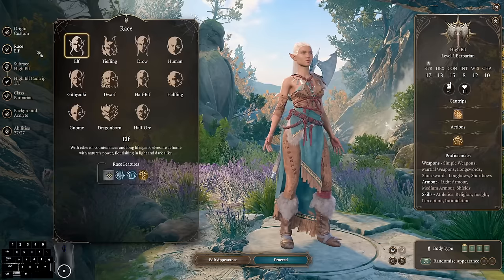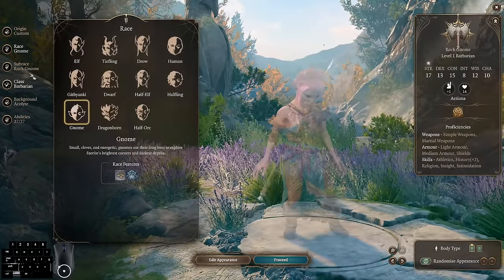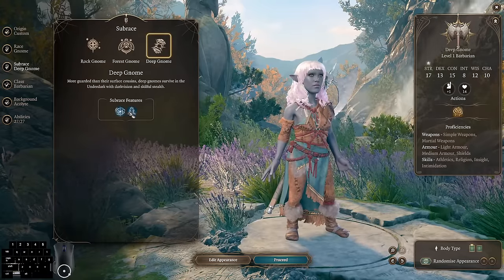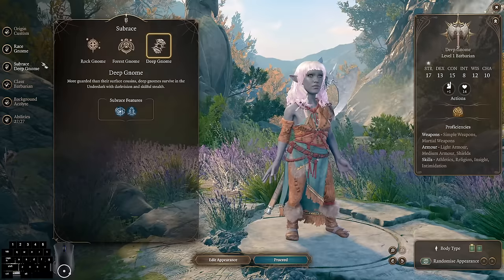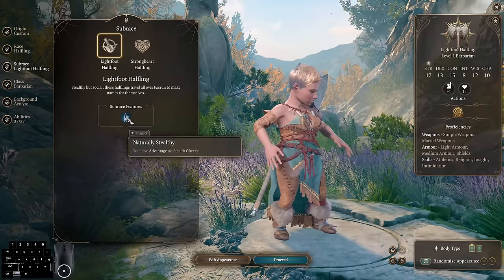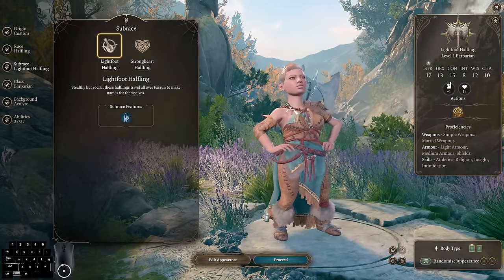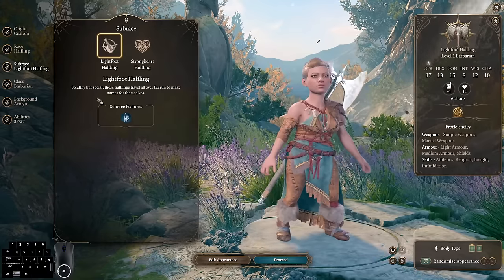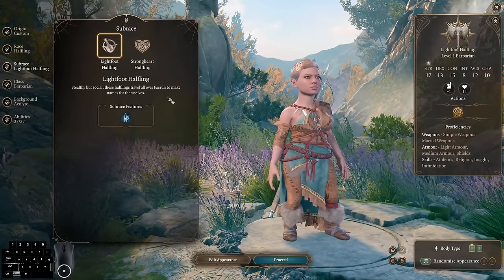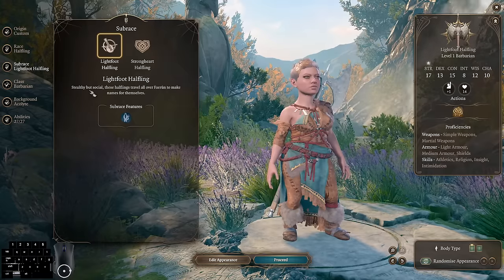While if you choose the Dark Urge, you'll have more cutscenes and dialogue to go through, but you don't have to do an extra trick in Act 3. For our race, you're going to want to select either a Lightfoot Halfling or a Deep Gnome. Both of these have advantage on stealth checks, and their small stature allows you to be carried — enabling tricks such as getting picked up to have infinite status on your character.